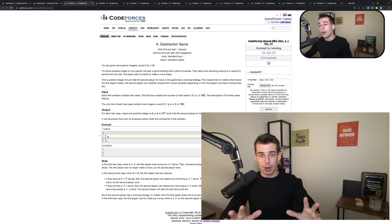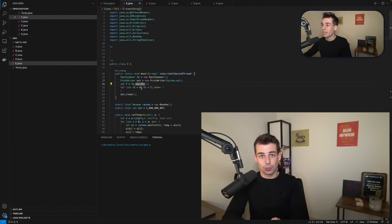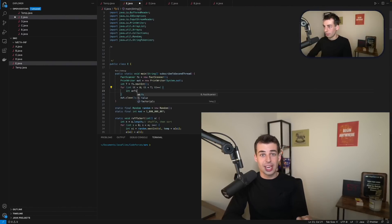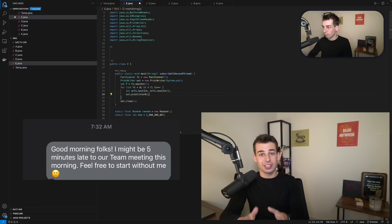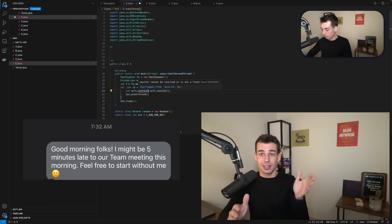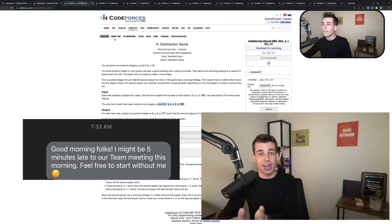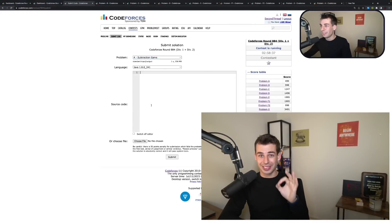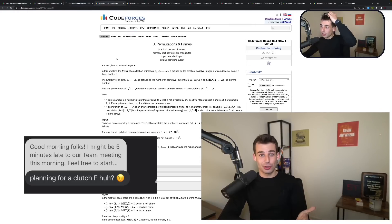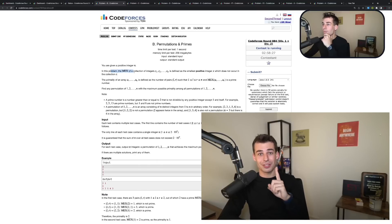I know YouTube has the attention span of a hummingbird with ADHD, so let me be your subway surfer while I code. Five minutes before the contest started, at 7:30am, I sent a message to my team at work saying I might be five minutes late to our meeting because this contest goes until 10:35. I didn't say what I was doing, but my manager, who also does Codeforces, knew exactly where I would be. He made a joke about it — remember this for the end, because it is hilarious.